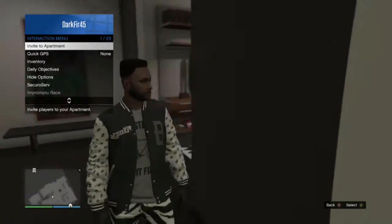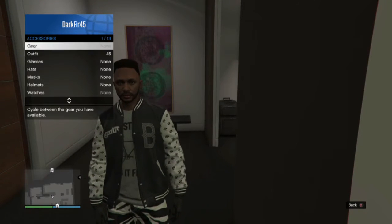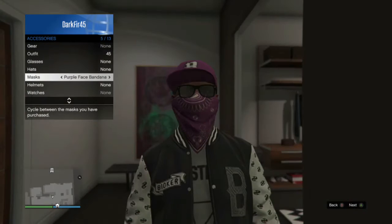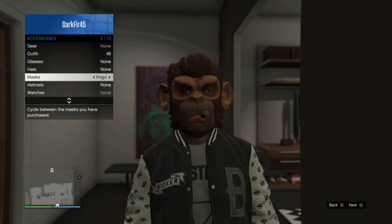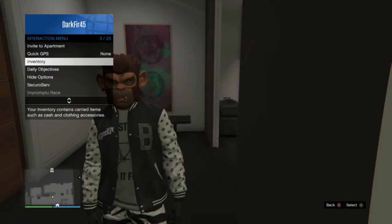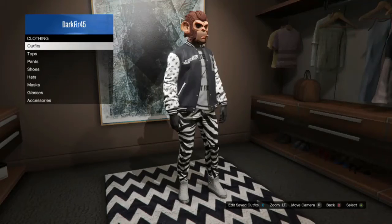So now you just want to go to your interaction menu, you go to inventory, you go to accessories, then you want to go to your mask, and you want to choose a mask. I'm going to just go with the Pokemon one — that looks pretty cool. Then you want to go back to your closet and save this as an outfit.